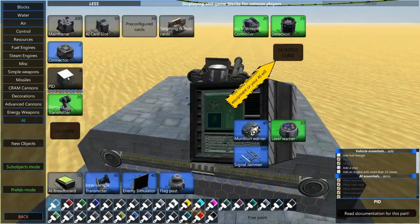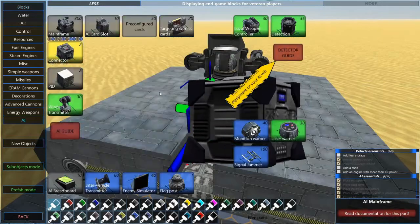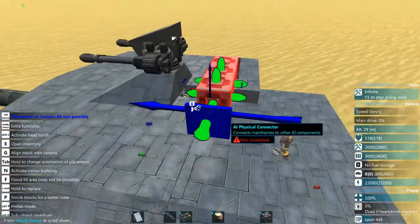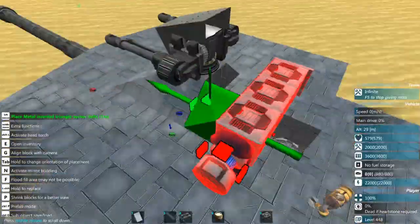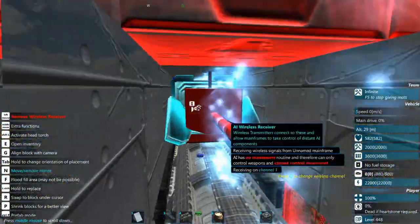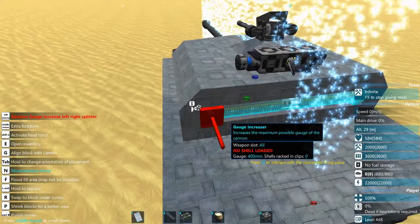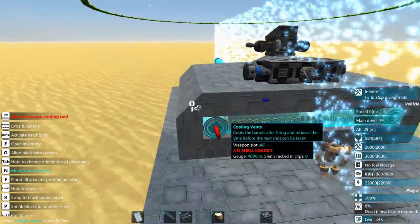Right about here I decide I want to give this thing a little more detection redundancy, so I'm going to put a camera and a laser rangefinder on the top back side of the turret. I'll just armor it up a little bit and come back later with some metal panels to cover up the AI connectors — it makes it look a little nicer and just a little more damage resistant.